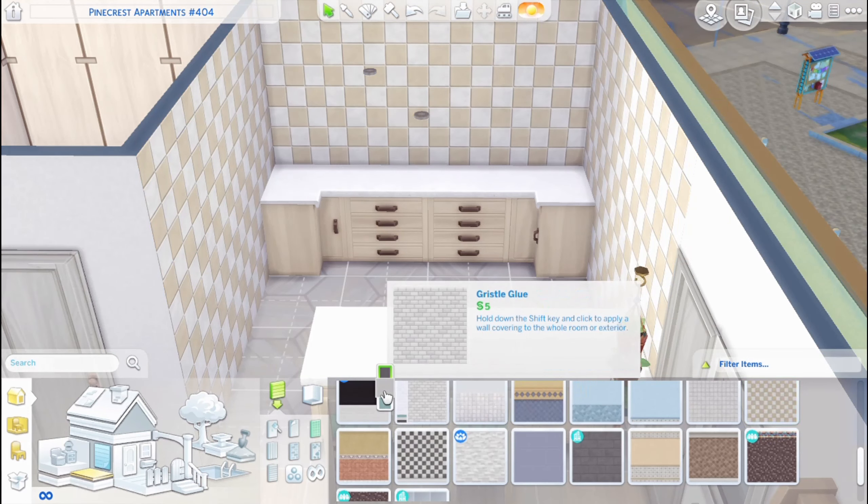CandyCoatedSims asks: what is your favorite build item and your least favorite? My favorite build items are probably all the stuff from Tiny Living — I really like that. But Laundry Day is great too. I like the vibe of those two packs. My least favorite build item is not from The Sims 4, but do you remember that green weird couch from The Sims 1? That was horrible.